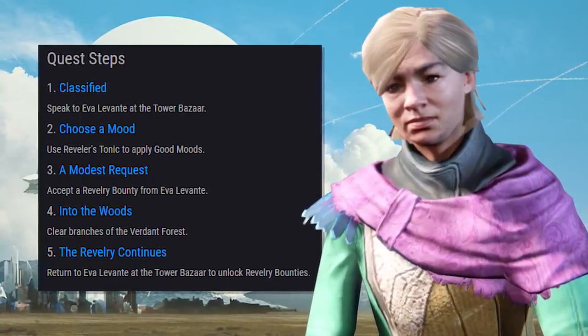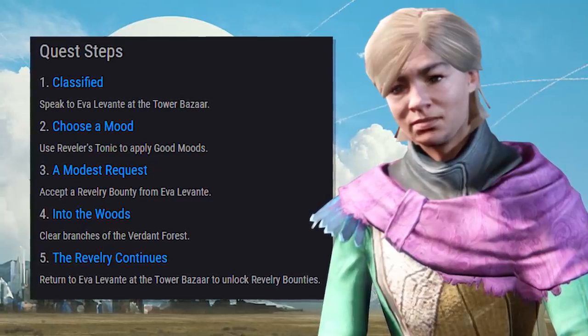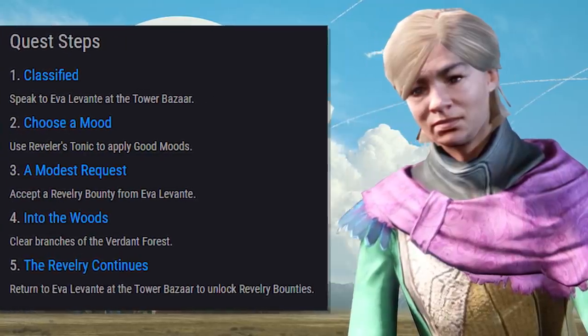Step 4, into the woods: you need to clear branches of the Verdant Forest, which is basically a reskinned version of the Infinite Forest. And then for step 5, the Revelry continues: you need to return to Ava Levante in the tower to unlock Revelry bounties.